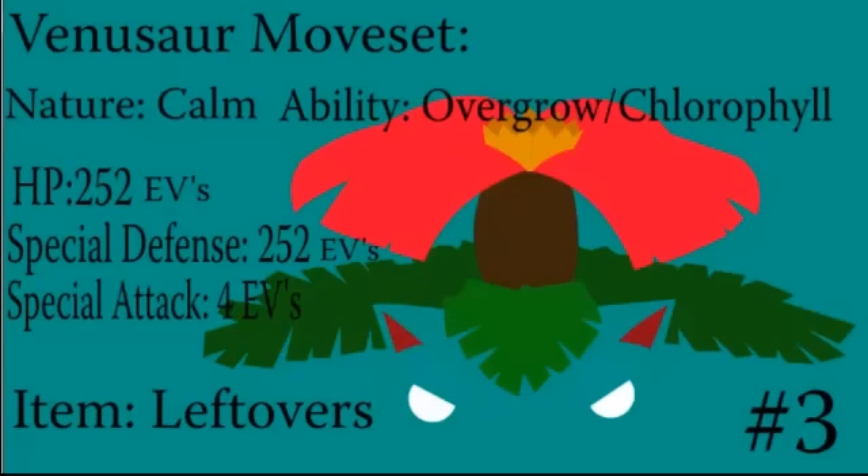You're going to want to run 252 HP EVs and 252 Special Defense EVs. The other 4 EVs don't really matter; if you want to put them in Defense go ahead, but I usually put them in Special Attack because he does have some special attacking moves. I kind of needed to put Black Sludge on most of these sets — I screwed up because my mindset was on Leftovers for recovery. If you'd rather use Leftovers go right ahead; Black Sludge works well too. I prefer Black Sludge.